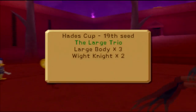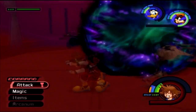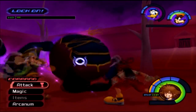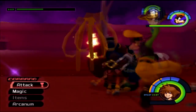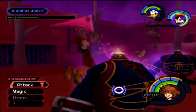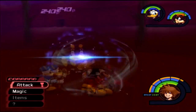Now we have three Large Bodies and two White Knights. The best bet when dealing with Large Bodies is Gravity — it can cut their hit points down to half. With the Air Combo Plus I'll equip eventually, it'll extend my air combos, which I really need. The guard works and the fight is over.